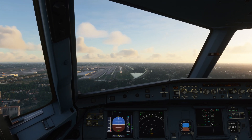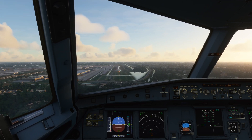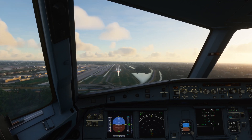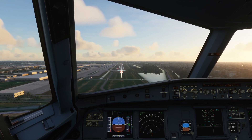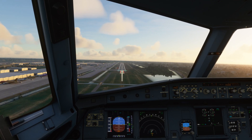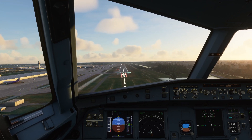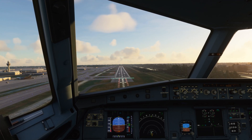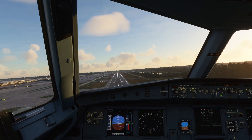T-639 are cleared to land runway 19 right, number 2 for landing, follow the aircraft on final. 1-2-7-1-F7. T-639 are cleared to land runway 19 right, number 2 for landing, follow the aircraft on final, 1-2-7-1-F7.